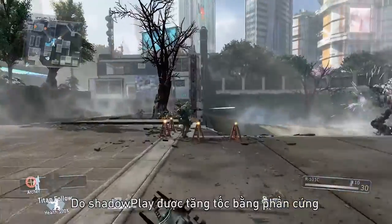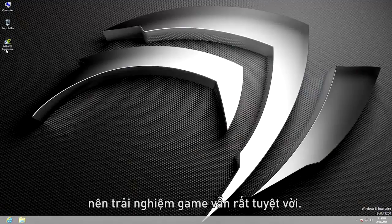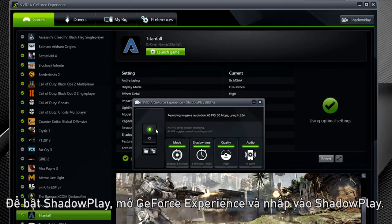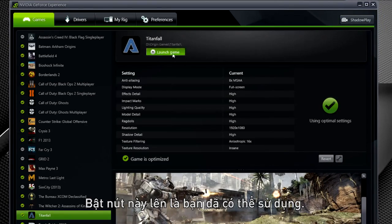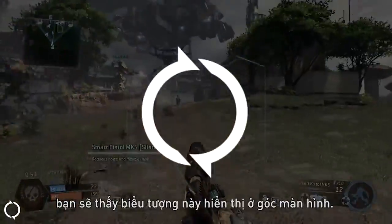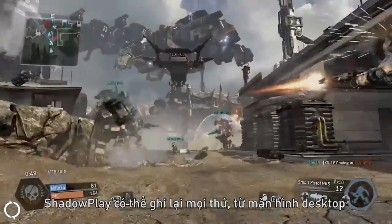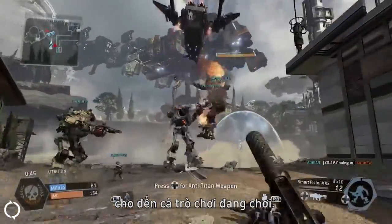And because it's hardware accelerated, game performance stays great. To enable Shadowplay, open GeForce Experience and click on the Shadowplay button. Flip on the switch and you're ready to go. When Shadowplay is running, you'll see this icon displayed in the corner of the screen. Shadowplay is capable of capturing everything from your Windows desktop all the way to a full screen game.